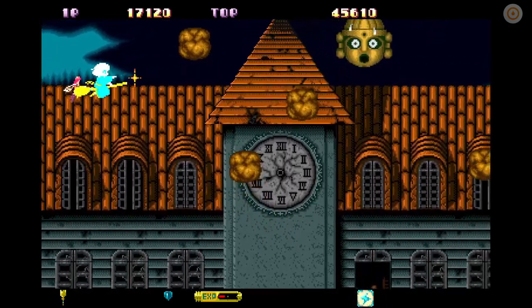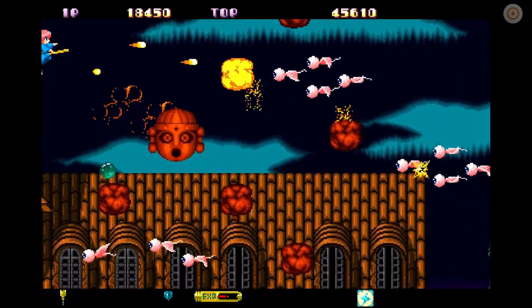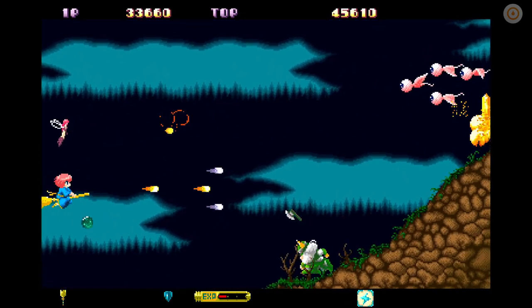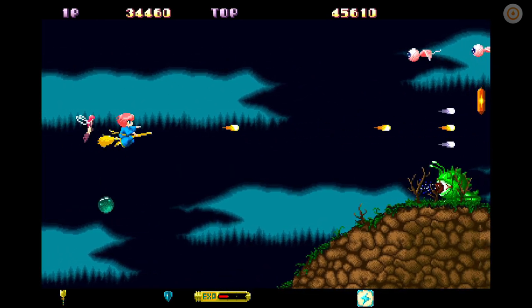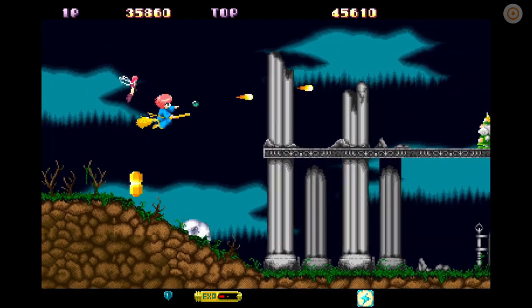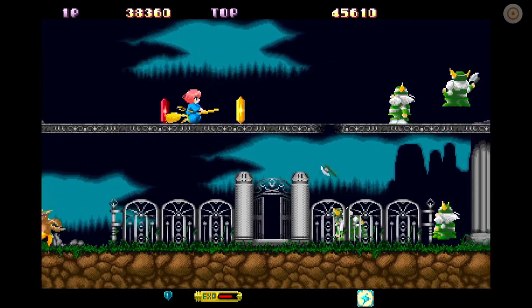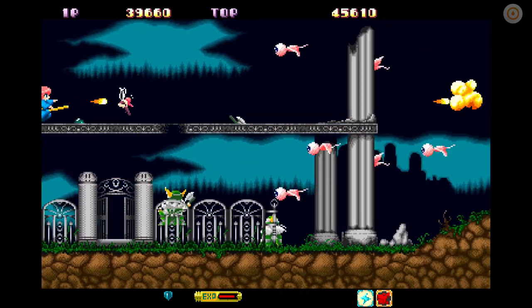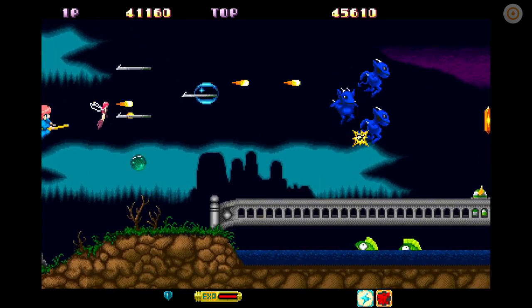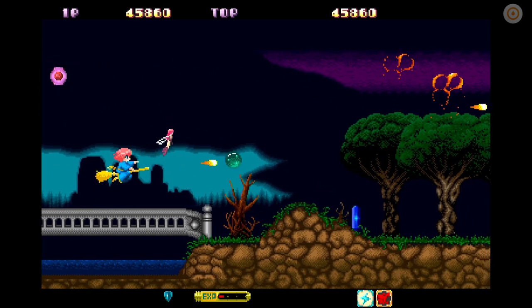I've got a red bit of magic - that's a dragon - I can unleash that now. This may be another thing the Arrange Mode does better: the magic is more impactful, with more sound effects and more screen shake. That really makes you feel like using it. The magic here in the original is a little bit flat by comparison.